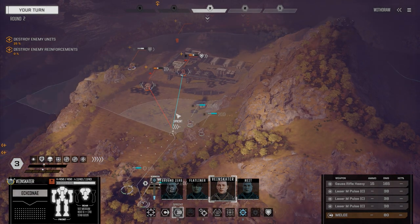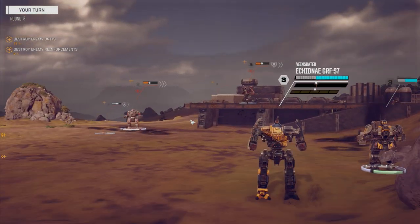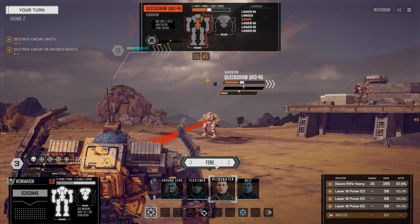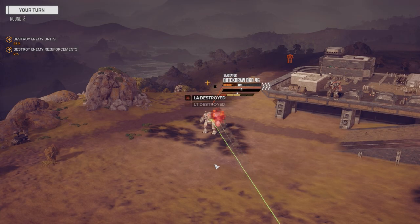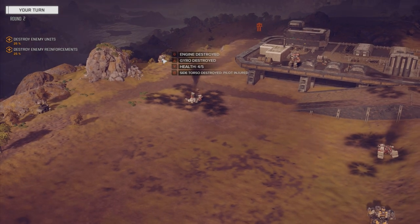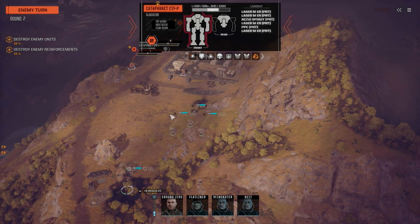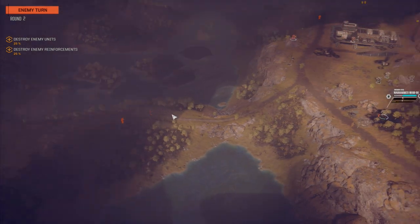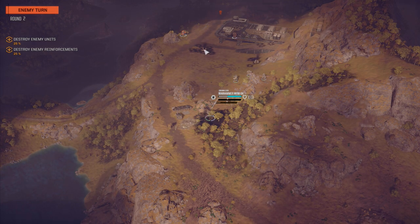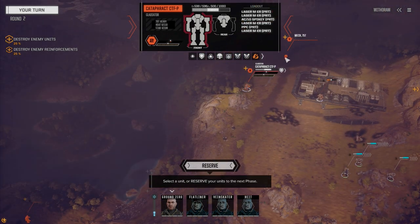Let's get you up here. I think you can probably take out this guy if we hit with the Gauss rifle. Did that do it? Yep. Looks like a Cataract back here. So the reinforcements — one of those guys was a reinforcement. This must be the main lance unit commander. There's another mech we haven't seen yet — there's supposed to be eight total.